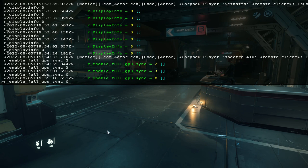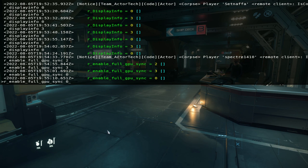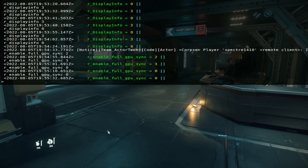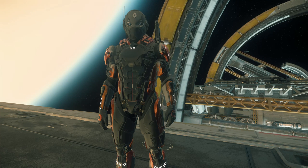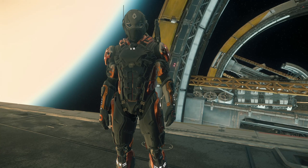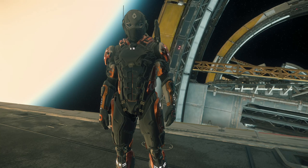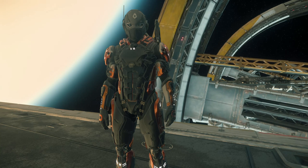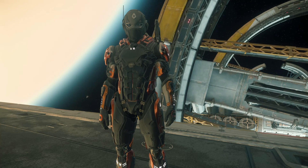And then finally, just to be safe, we're going to enter R_enable_full_GPU_sync 0. Setting this value to anything above 0 will significantly lag your computer, so make sure it's set to 0. Already, these changes should result in a gain of frames per second. However, there are some changes we can make outside of Star Citizen that are very similar to this and will result in even more gain.